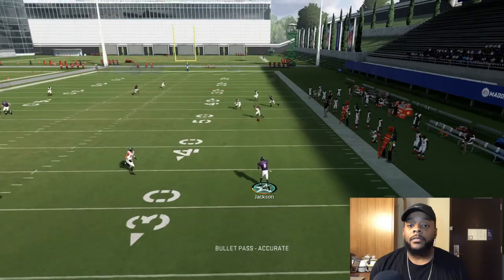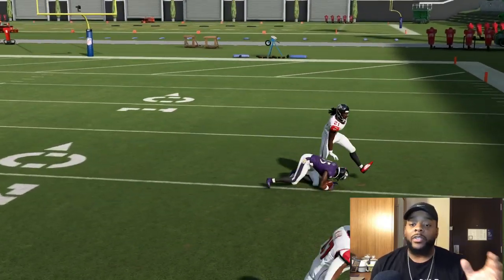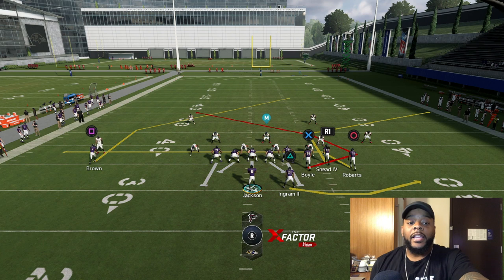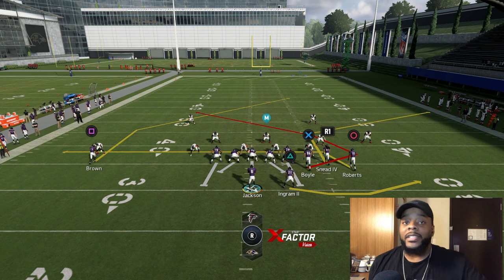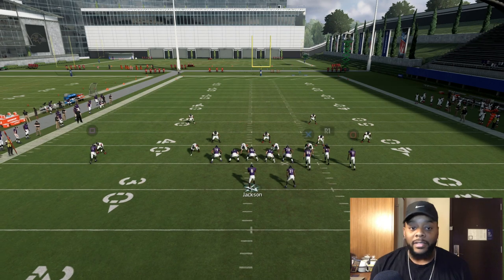He didn't get a good release on that route, but you see I still got a big gain right there. The thing is, if he's pressing like that — I mean, Marquise Brown isn't even the best wide receiver. If you got like a Marvin Harrison, Randy Moss, Torry Holt — guys who can get off the ball easily — that route is gonna open up like instantly.